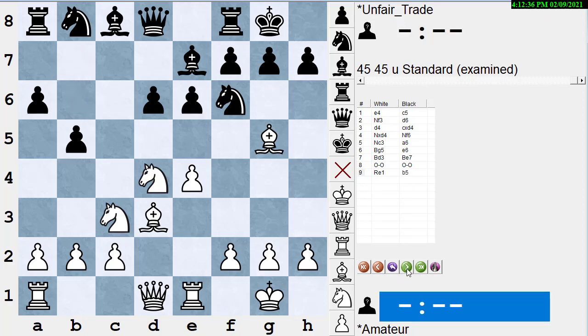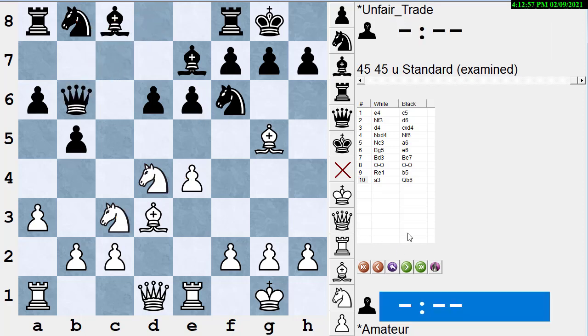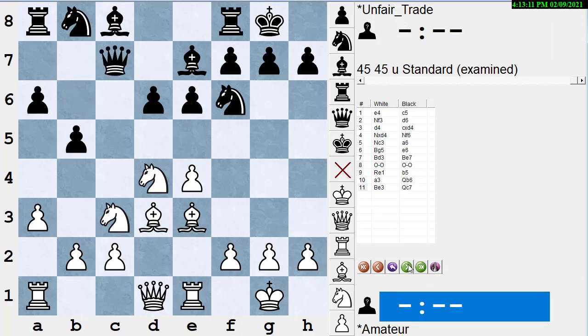In the game, black plays b5 — black has a perfectly good game here, but so does white. White plays a3 to stop b4, not wanting to move the knight off the c3 square. Black can continue development with moves like bishop b7, knight bd7, queen c7. Black plays queen b6, hitting the knight on d4. White saves the knight by playing bishop e3, threatening knight takes e6 winning material. Black sees the discovery and moves the queen out of the line of the bishop, playing queen c7. So white has moved the bishop twice and black has moved the queen twice — zero gain of time for either player.